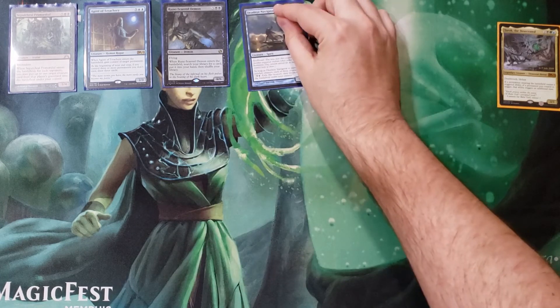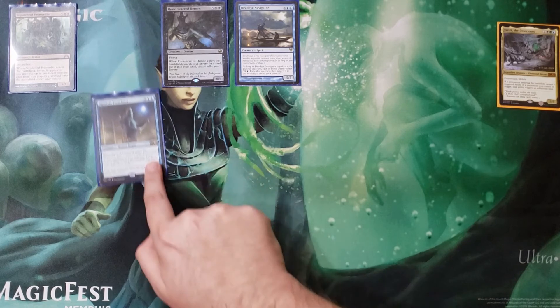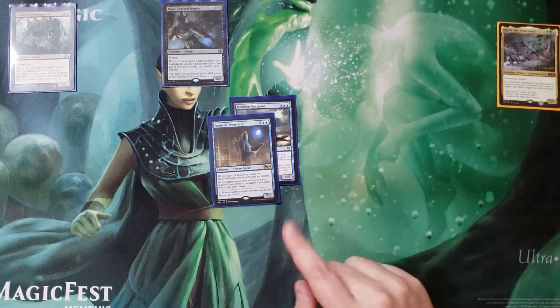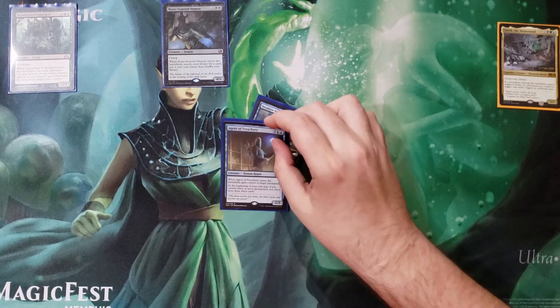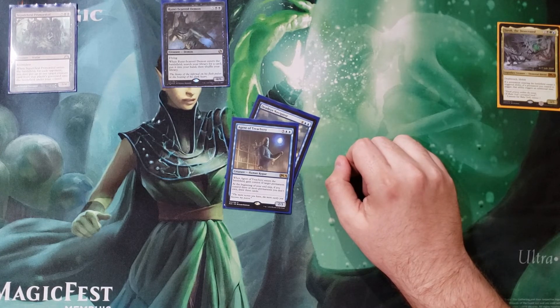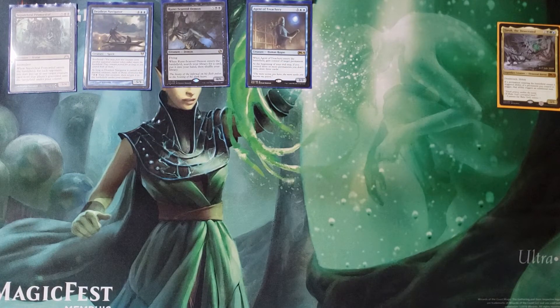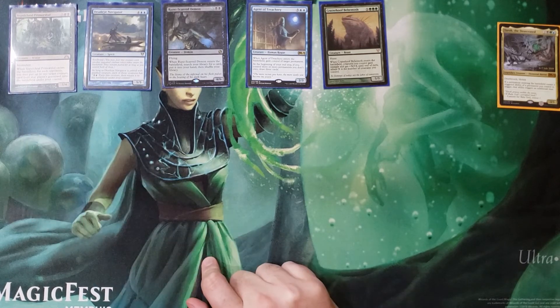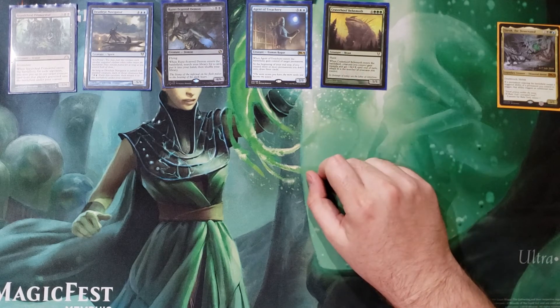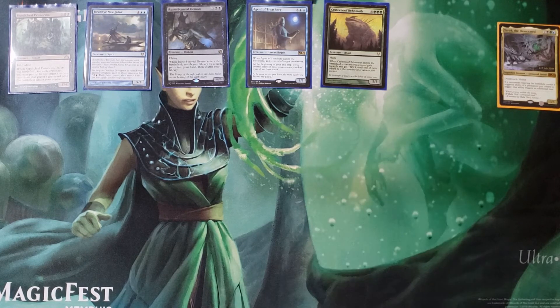Dead-Eye Navigator in this deck — soul bond it to Agent of Treachery, and for two mana with one blue and one generic you could just keep on blinking. Soul bond Dead-Eye Navigator to Agent of Treachery and just go. Our last big finisher is Craterhoof Behemoth, because once you start stealing everything or resurrecting everything on your side of the battlefield, why not just finish everyone and make your creatures monstrous enough to wipe out the table.